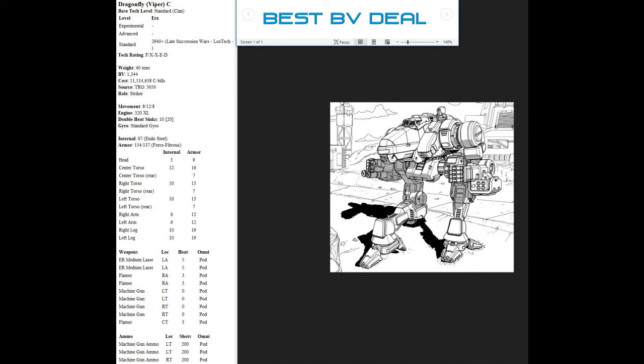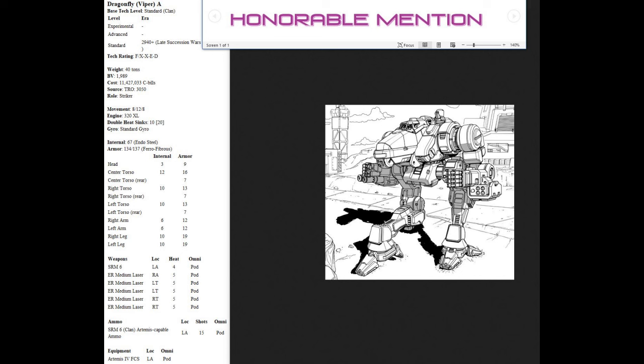The Prime variant is also a great deal, but the C is even slightly better. An honorable mention goes to the A variant — the hardest hitting one, with the most raw damage capability. It hits a little like a Blackhawk Prime honestly. The heat sinks are light for what it's carrying, so you're going to be riding hot one turn and jumping out of danger the next — kind of like a classic Phoenix Hawk. In terms of offensive power it's a mech you should take seriously, though battle value-wise it's expensive, so I'd maybe play it in a campaign setting rather than pickup games balanced by BV.